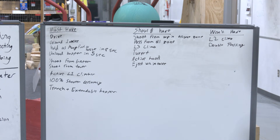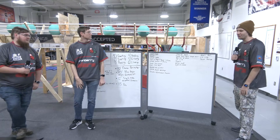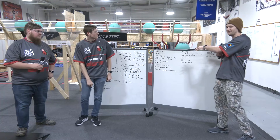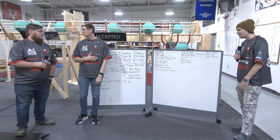We wanted to eject with the intake — basically reversing all the balls back out through our intake. On our won't-have list, we had double passing — going from one zone to the neutral zone and then neutral zone to the alliance zone — but that won't ever happen.